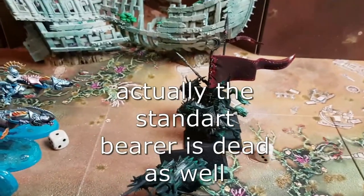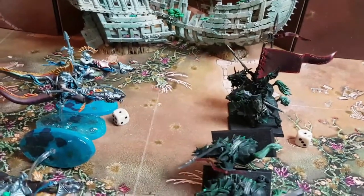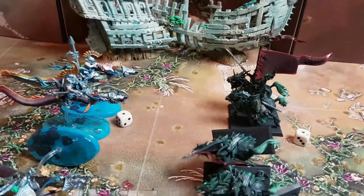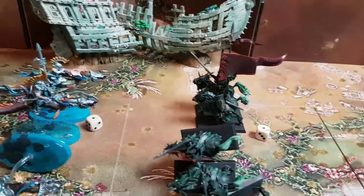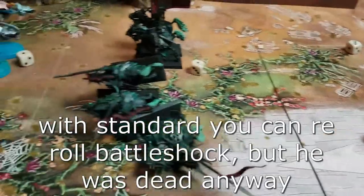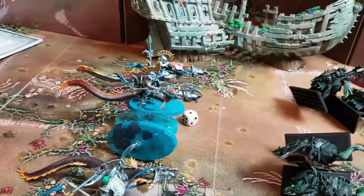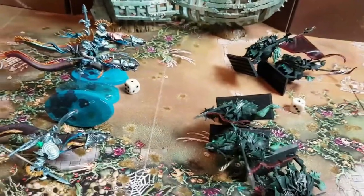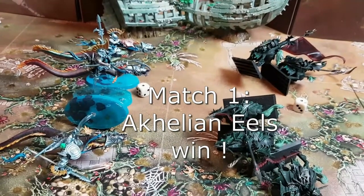Only the standard bearer is left with one wound, and the champion with both wounds. Battleshock: for the Lumineth they have only six, and three died — five and three is eight, two more run away, gone. For the Idoneth they have six, two and one is three, they stay. First match: the Achillean Morsar Guard wins.